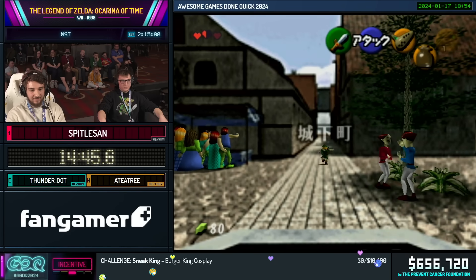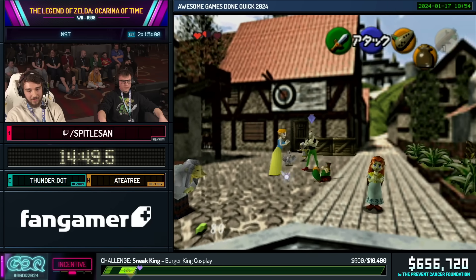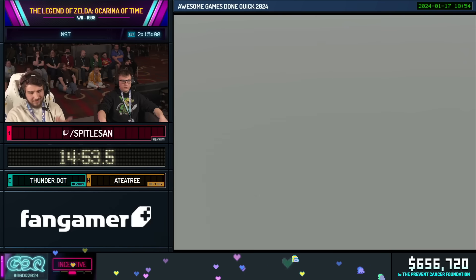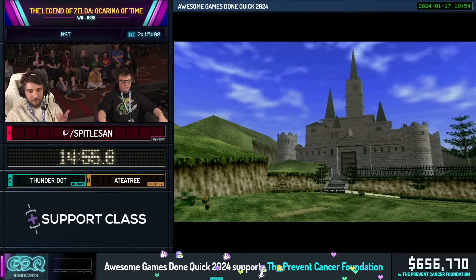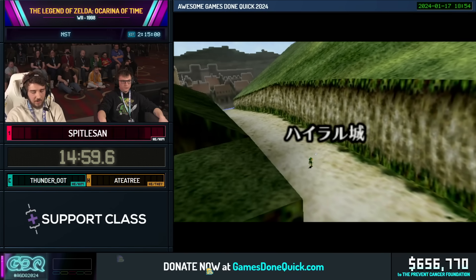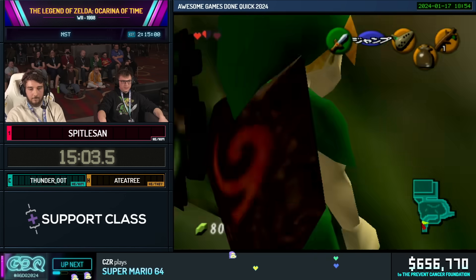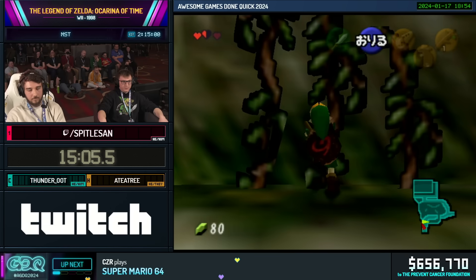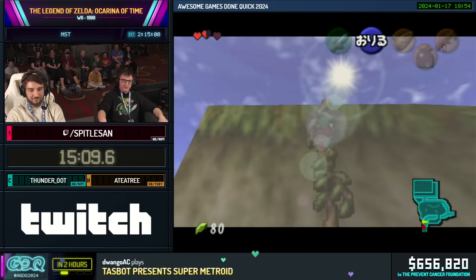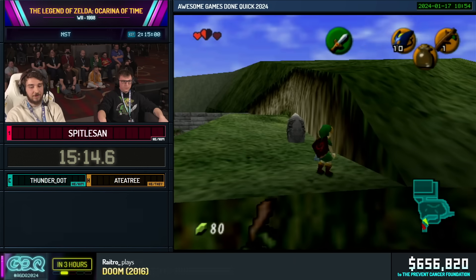Now we actually have daytime — it was actually perfect timing with that donation. Now we're going to try to get that owl skip I was talking about — pulling out an item. It just saves a couple seconds. This is a tough one right here. If Spittle gets this, it will make up for the failed owl skip earlier. There you go, nice.